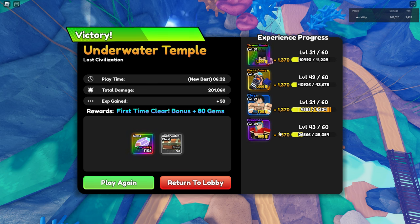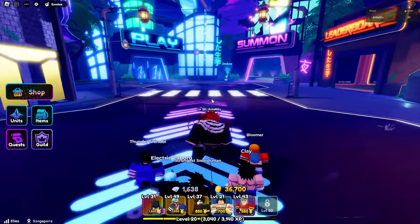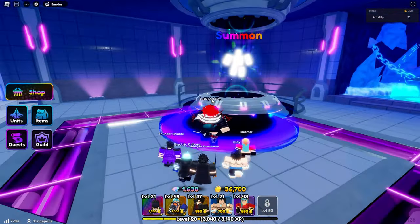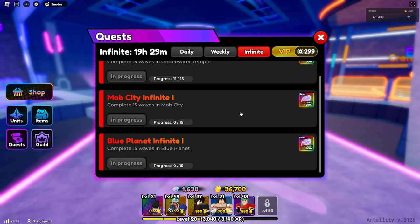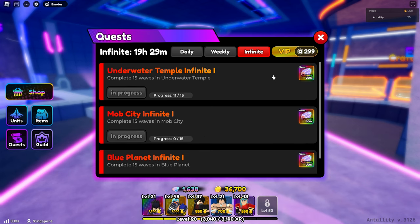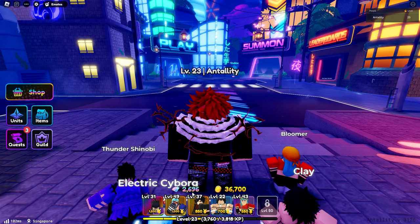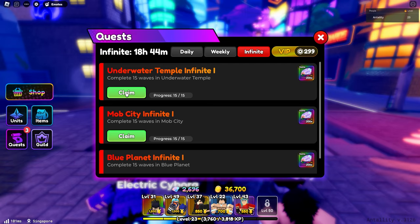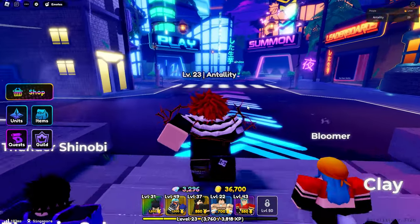We finally finished the last map of our hard mode adventure — Underwater Temple. Our total gems are 1,638, which gives us about three summons. I'll try to finish some daily quests and infinite missions first. After completing those, our total gems went from 2,696 up to 3,296.